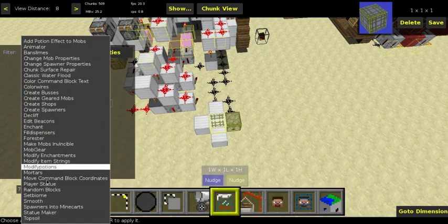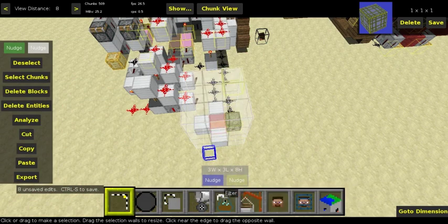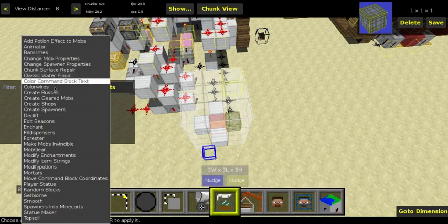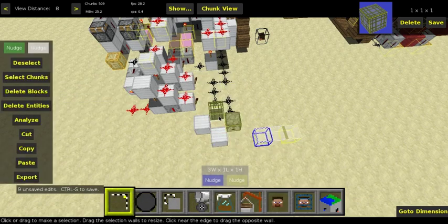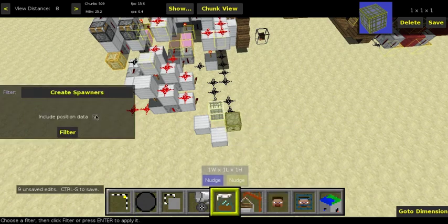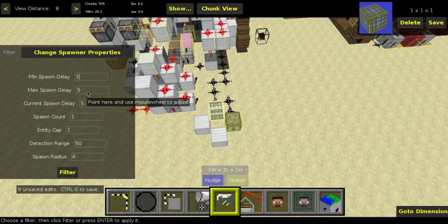Next, run another filter — Spawners into Minecarts — which converts it into another entity. Select a big area to capture the entity, then press filter. Then run Create Spawners again with Include Position Data, and there you go — this is now a minecart spawner. So this spawner spawns a minecart, and that minecart spawns a villager. One last filter on this spawner: Change Spawner Properties — change all the delay values to 1, spawn count 1, entity cap 1 — and press filter.